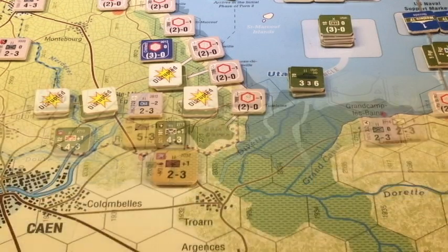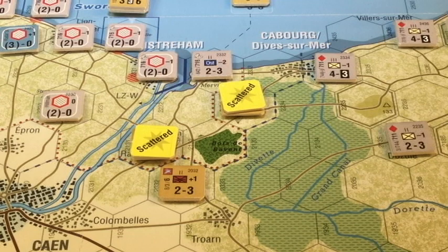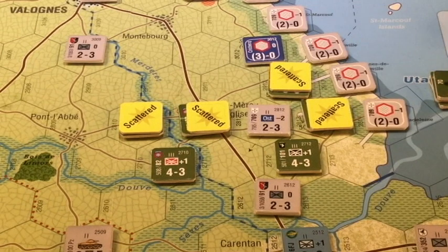Now we go to the British — three British jumpers to the east of Caen. The British have the easiest table, so hopefully they won't be too badly damaged. Even though one unit to the south was unaffected, the other two took one loss each and were scattered — so the British will have two replacements added to their tally. American and British replacement tallies are tracked separately. I also note I mistakenly put disrupted counters on some units; scattered is a different status, so I've corrected that. We are now done with the airdrops — let's move on to the landings.